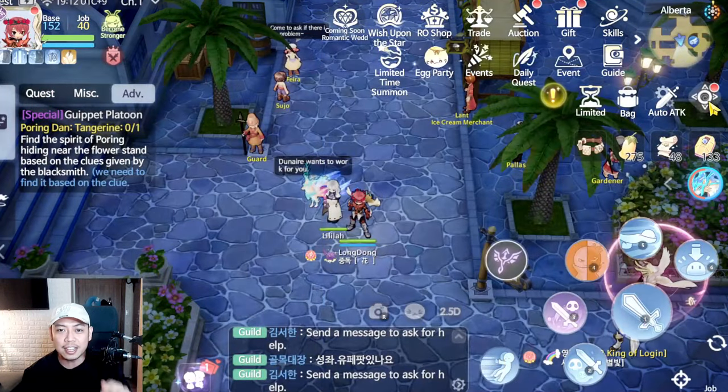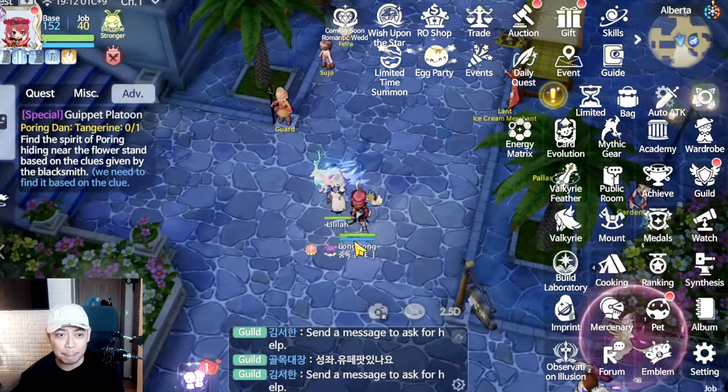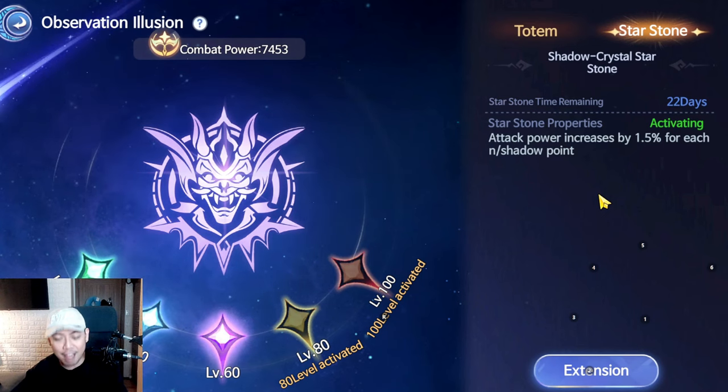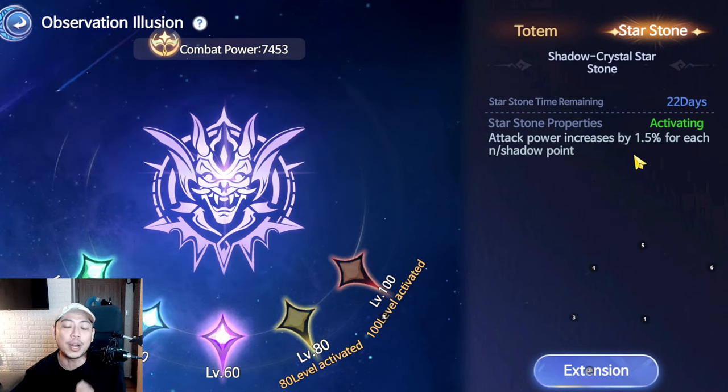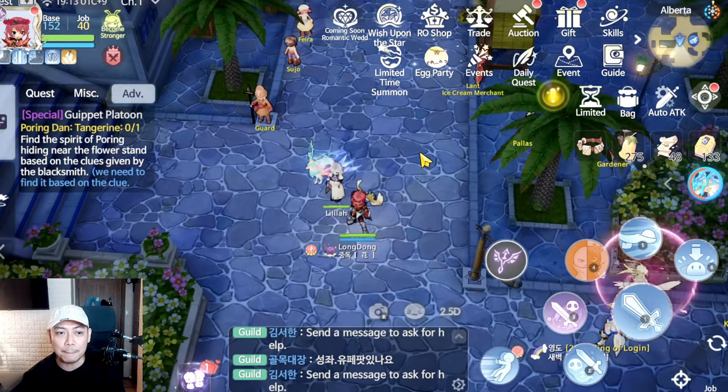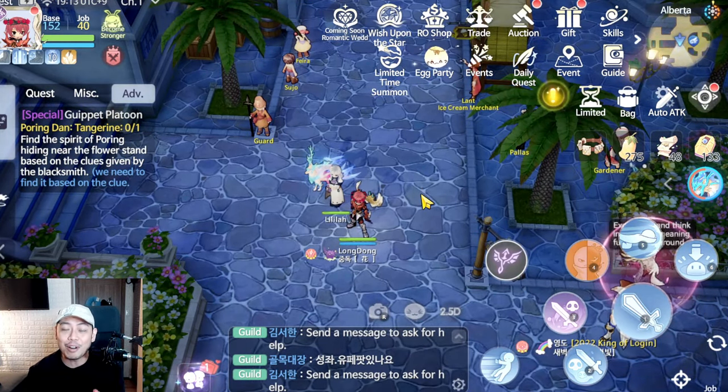I still think the catar build is better because of the totem. On level 60 of the totem, your attack power will increase by 1.5% for each shadow point. Considering that you can get up to 100 shadow points, your physical attack will be increased by 150%. For example, if you have 10,000 physical attack, you can get up to 25,000 physical attack after your shadow points are full. This is one of the main reasons why a lot of people use the catar build.